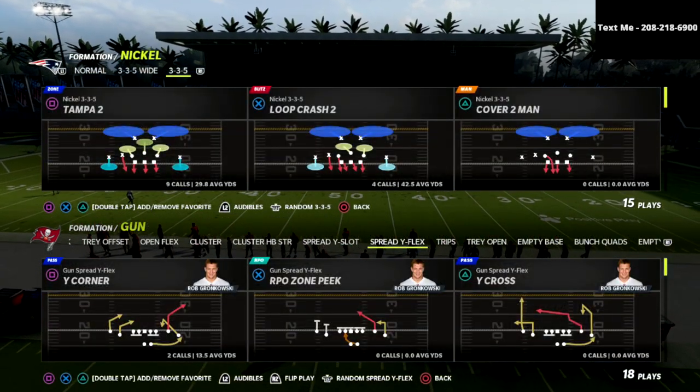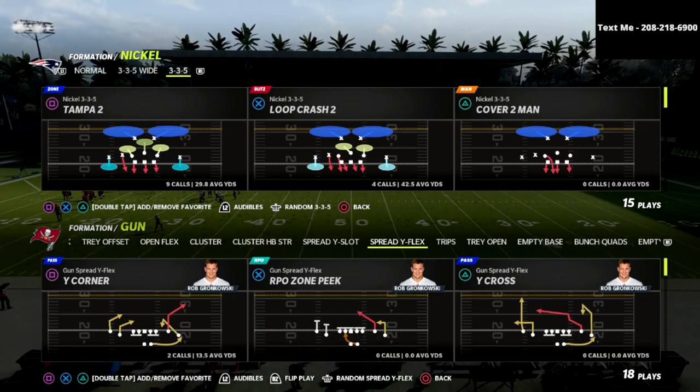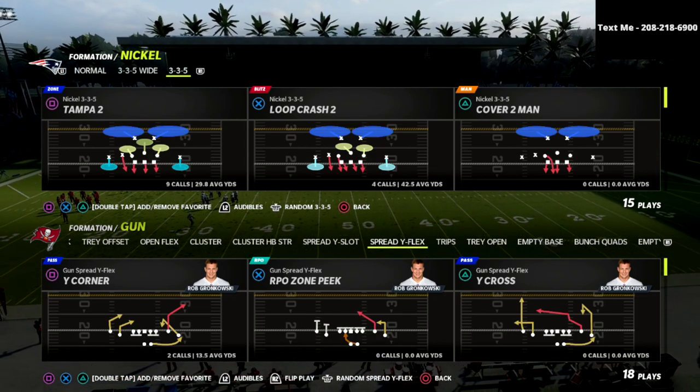In this video, I'm going to teach you what I think is the most effective concept out of the Air Raid Offense in Madden 22, and that is the Y-Crossing concept.